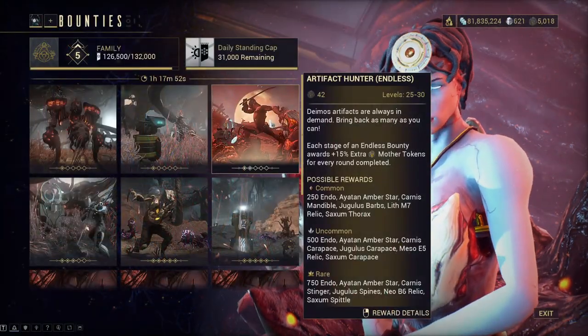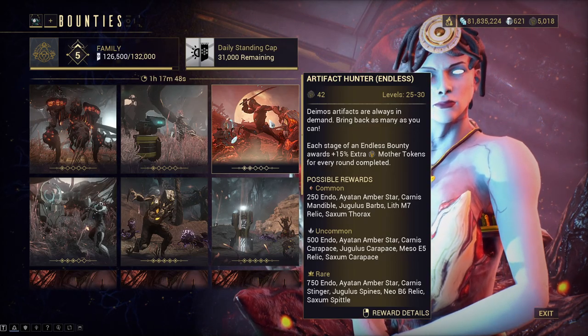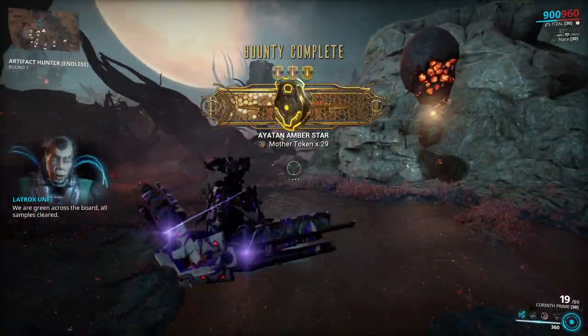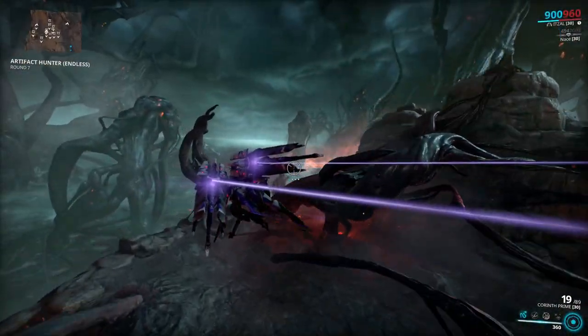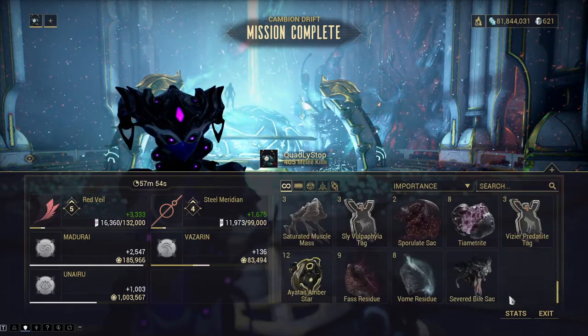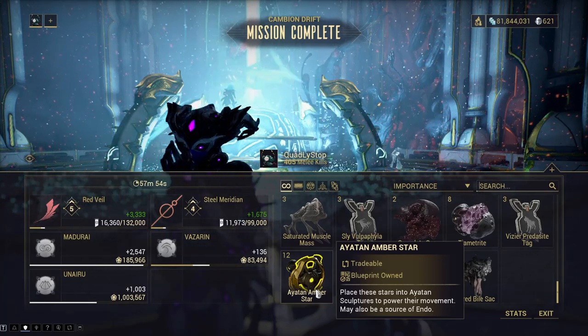The first way to get Amber Stars are the Deimos bounties. The tier 3 endless bounty on Deimos is extremely good for farming endo and Ayatan Stars. You can do this one infinitely and get loads of Ayatan Amber Stars, plus some good mods as well. I myself got this amount of Amber Stars in one hour of farming, which is not the best, but goddammit it is so freaking good.